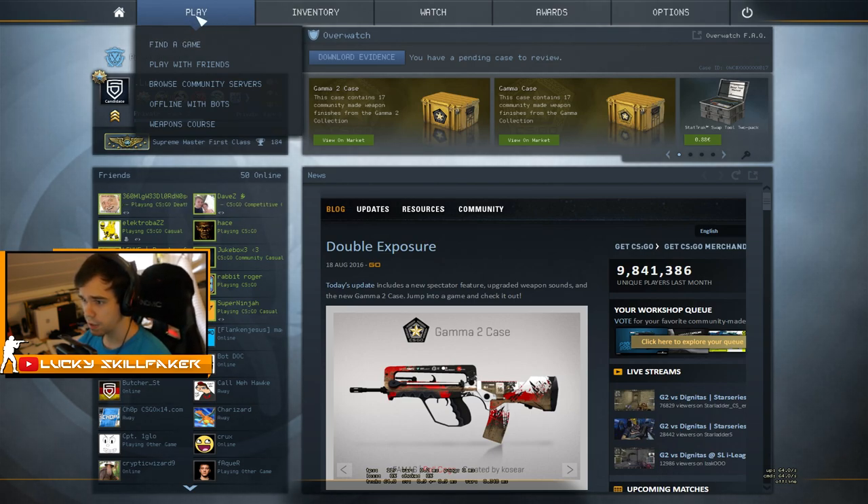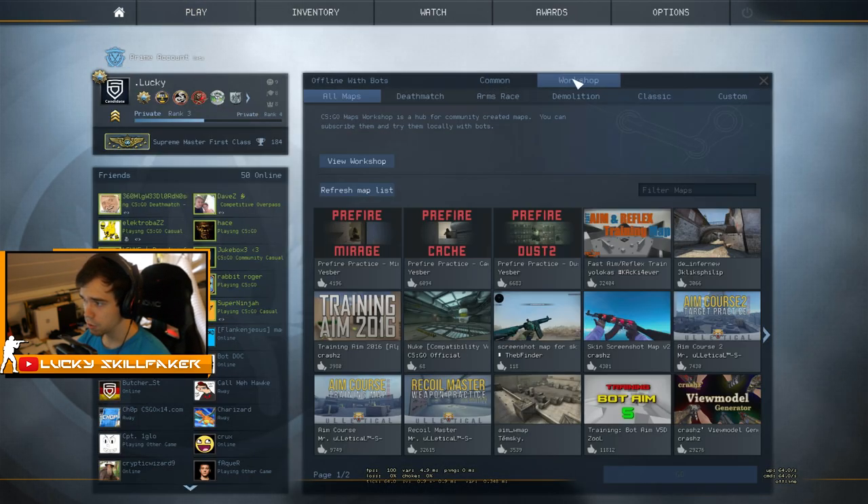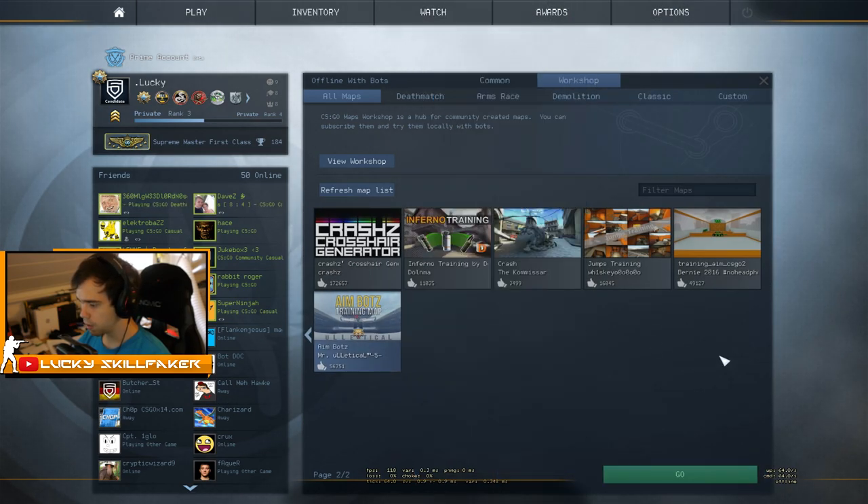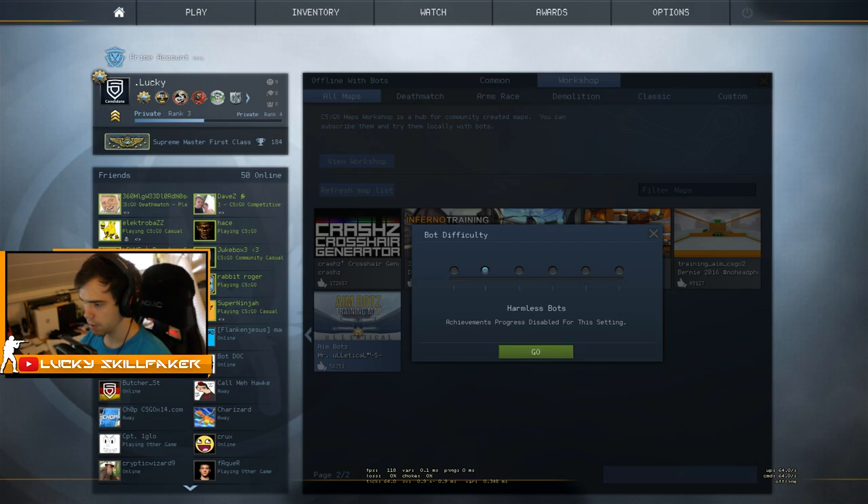So what we want to do, you want to hit play right here, go to offline with bots, do the workshop maps, you want to go to aim bots, click on it, go harmless bots and go once again.